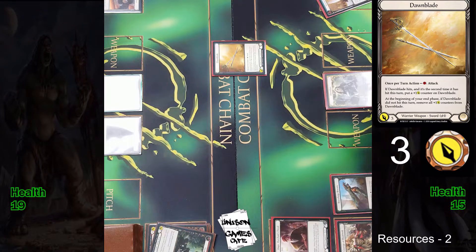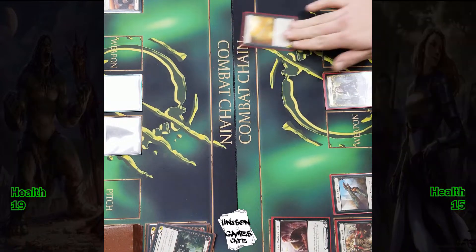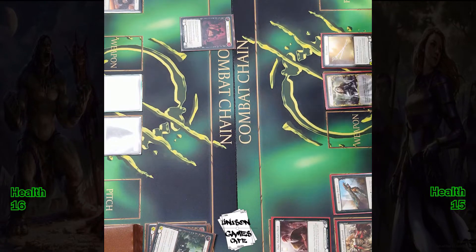Coming in with the Dawnblade for the Warrior — coming in for 3, trying to get that hit, trying to get that go again. Looks like Brute is not defending, so no reprise effects. Brute's going to take 3 damage, go down to 16. Took his 3 damage.